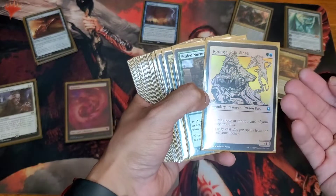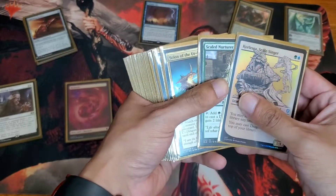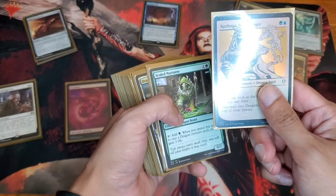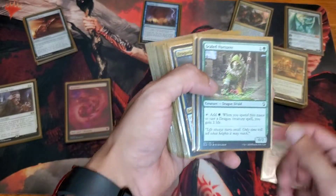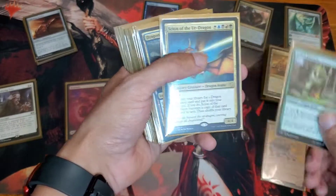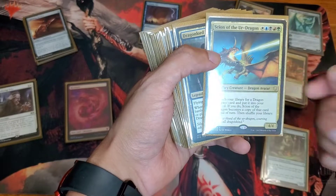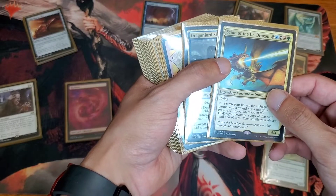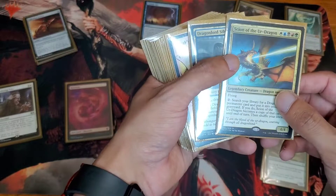I'm not gonna go over what each card does — I will make a deck list after on my own channel. So let's begin. We have the Skill Nurturer, one of the new cards. Slain of the Erd Dragon, very good card — you want to copy those dragons from the deck. They get exiled, but hey, you can go nuts with this card.